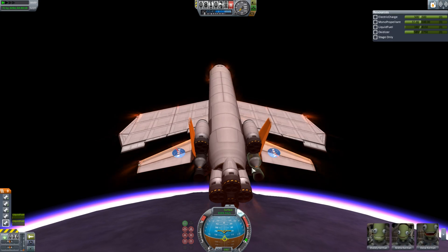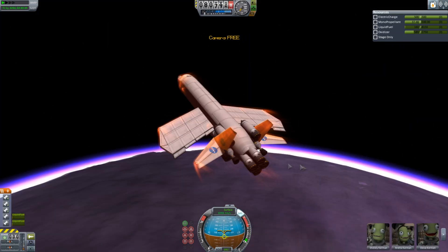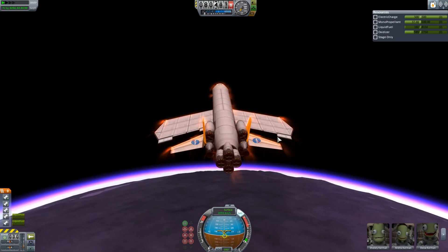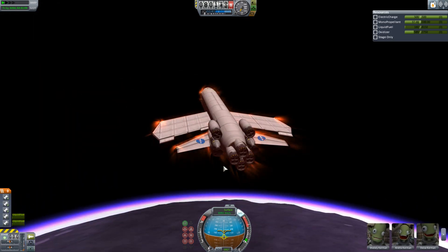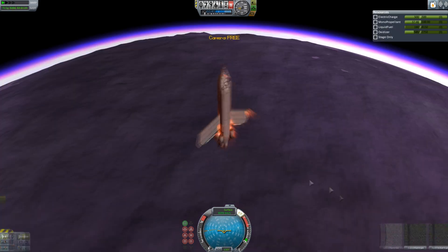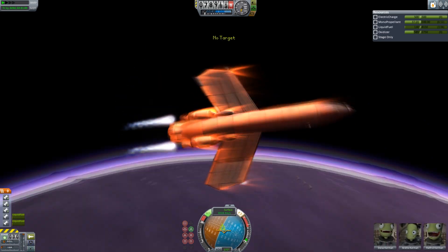It's looking good, we're gonna be fine, guys. The kerbals look happy enough, but they're always happy — they don't know what's going on, they're just drones. There's our first thing gone — just some science stuff. Oh, there goes our tailplane. We don't need that. There goes the thing keeping the plane stable. We don't need that. There goes the stability of the aircraft. We don't need stability — we're going to the ground.